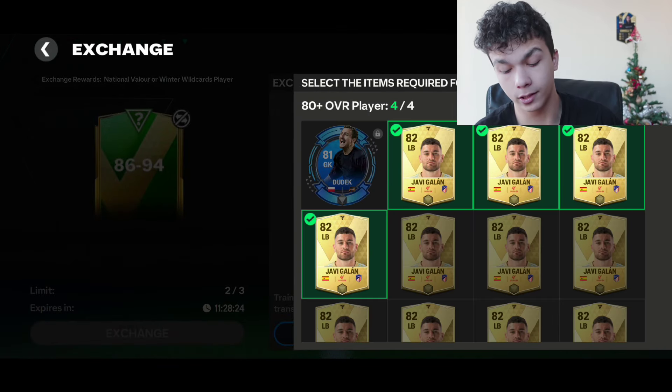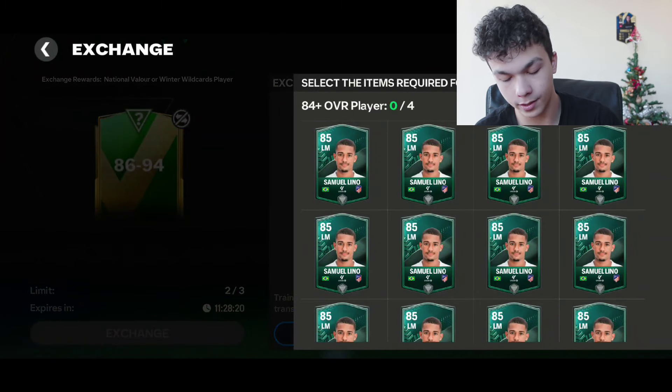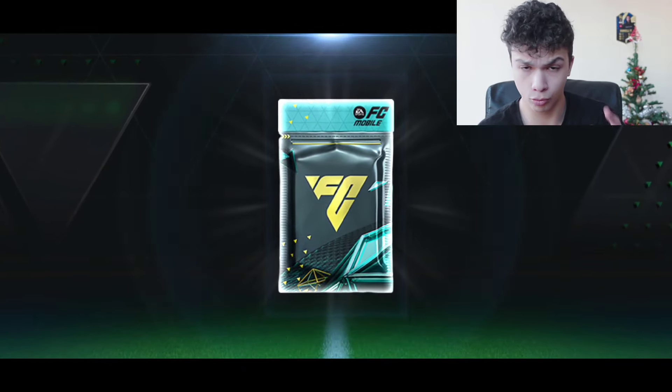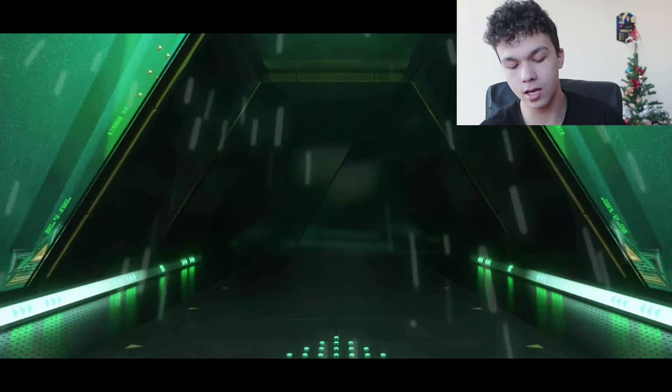Now we know there's no new walkout animation for the National Valier event. After the Winter Wildcard event and the National Valier event, we're going to have the Team of the Year event — I'm super hyped. Make sure to save gems and everything so you can get more and more rewards.